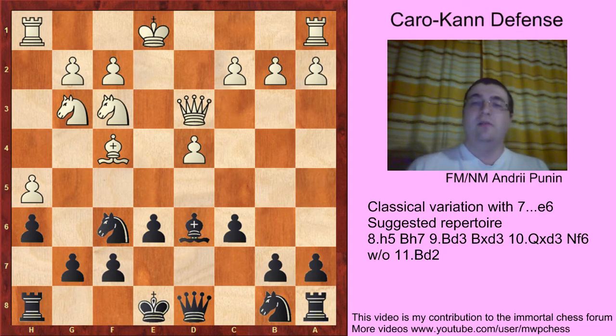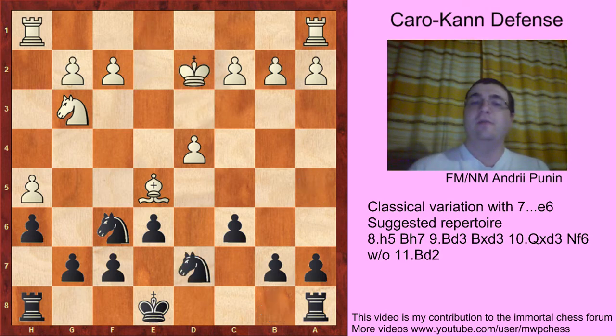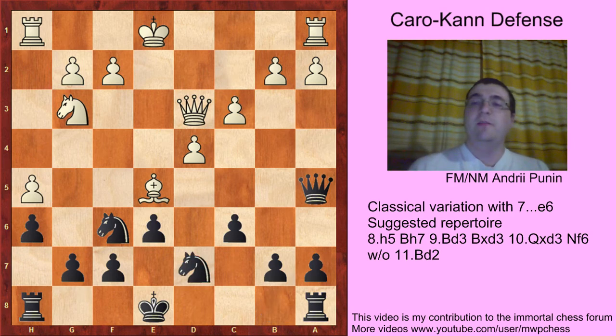Two other moves: Ne5 — we just take on e5, and after Bxe5 you should know the idea already: Qa5. White now cannot castle long. If Qd2 Qxd2 Kxd2 Nbd7 Rh4 Ne5 Rd8 Kd2 Nd7 Re4 Nc5 Re5 Rxe5 Re3 Kd7 — a correspondence game, the position is equal. So c3 Nbd7.